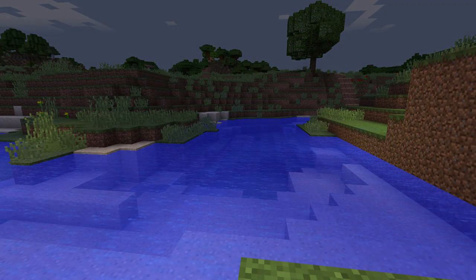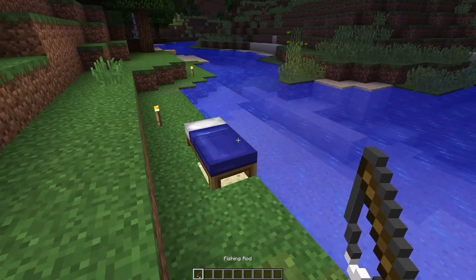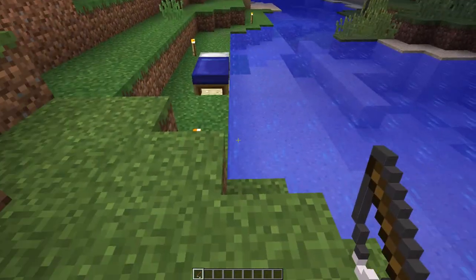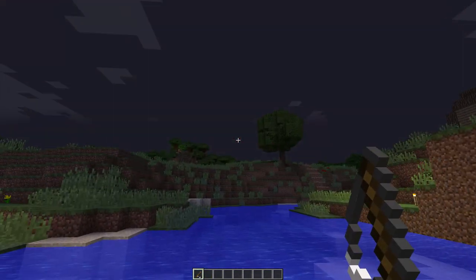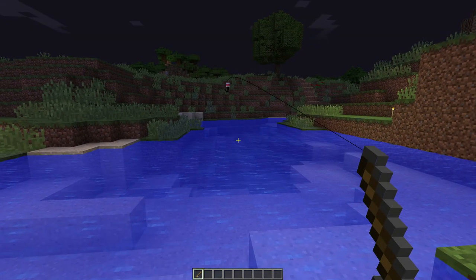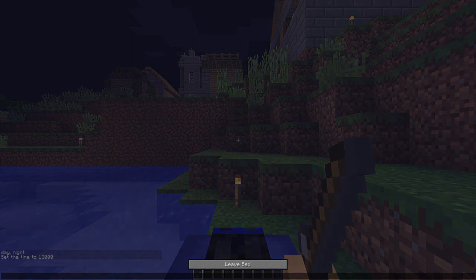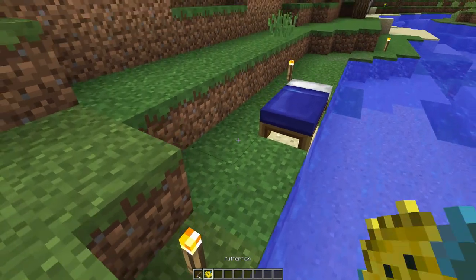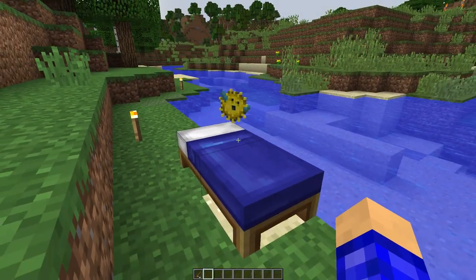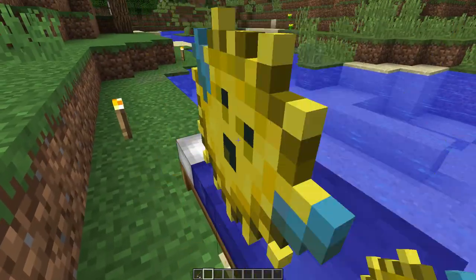This one is probably the dumbest one on this list. It's not really a trick, but you can actually fish and sleep at the same time. I didn't know about this, and I don't think a lot of people would really do this. But for some reason, you can throw the bobber in the water and sleep at the same time. It's extremely pointless, but it works. And there we go — we caught a puffer fish. Really there's no point in this, but if you learn something new, then I guess that's something.